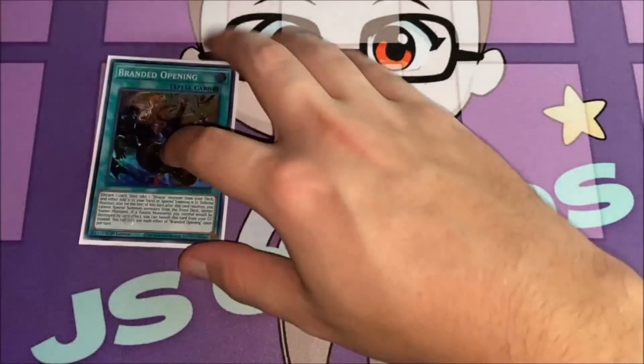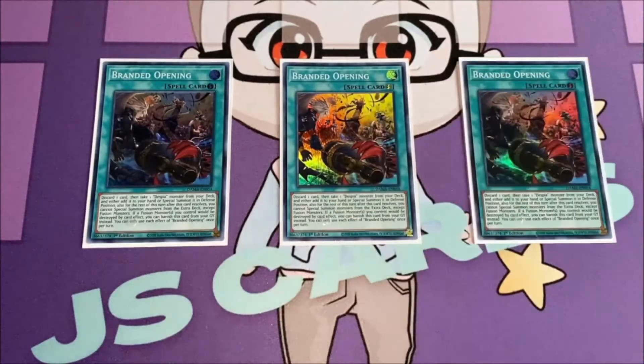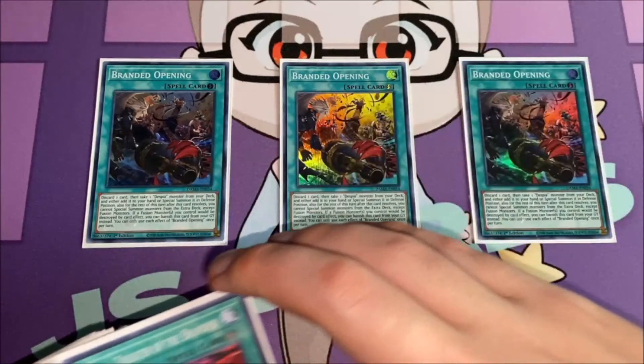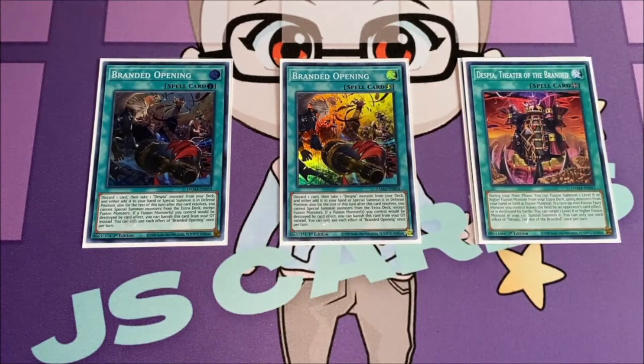Moving on to the spells, I play three copies of Branded Opening. This is a really good quick-play spell — you can discard one card, then take one Despia monster from your deck and either add it to your hand or special summon it. It also has a protection effect: if a fusion monster you control would be destroyed by battle or card effect, you can banish this card from your graveyard instead. Really, really powerful spell — I really like this card.